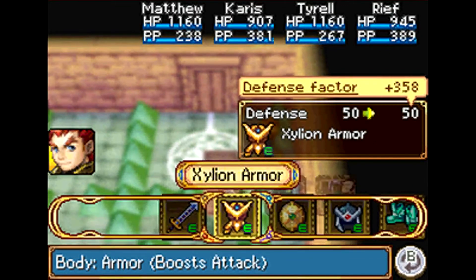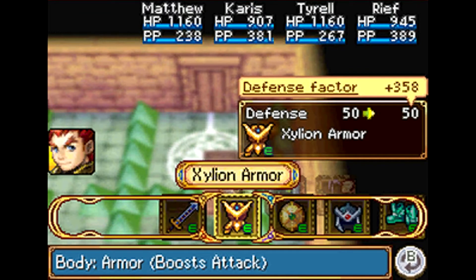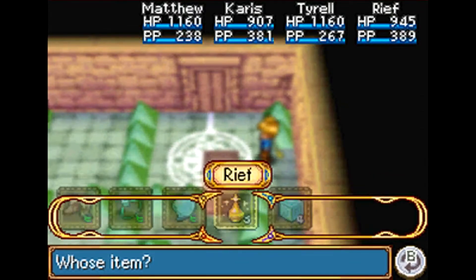Tyrell's equipment load changed tremendously. I managed to get another piece of War Chalken and made the Excalibur Sword, which is the sword I didn't think was very good at first - I didn't take into consideration that its unleash has a lot more power. It's probably the strongest unleash in the entire game besides Megado from the Soul Blade. So I changed Tyrell's equipment completely by getting rid of all his cursed equipment and equipping Excalibur to him.